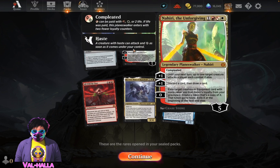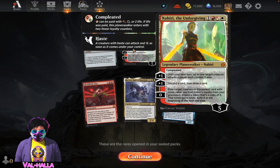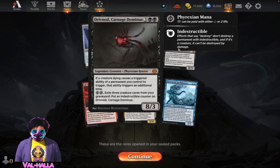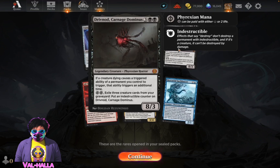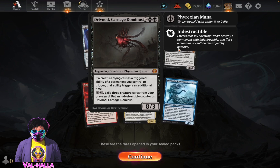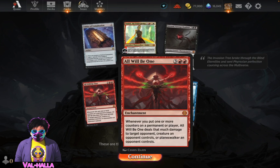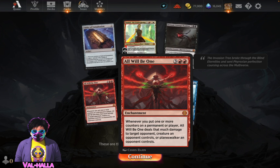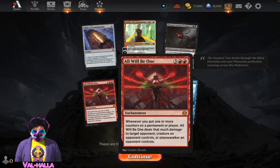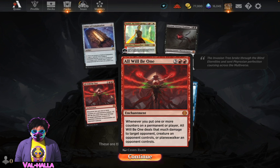Wow, that's really good. Next turn, up to one turn creature as a player - each combat it would discard a card, draw a card. For a Phyrexian horror, if you're dying, causes a triggered ability or a permanent you control to trigger. That ability carries additional time from your graveyard, put an indestructible counter on this card. All Will Be One - whenever you put one or more counters on a permanent or a player, All Will Be One deals that much damage to the opponent's creature or any target.